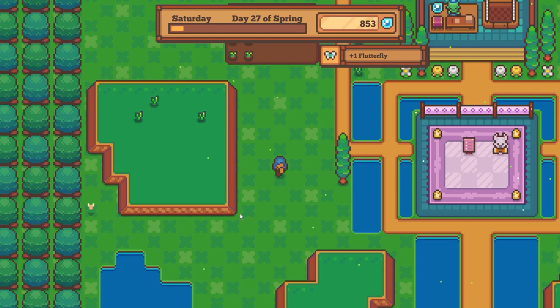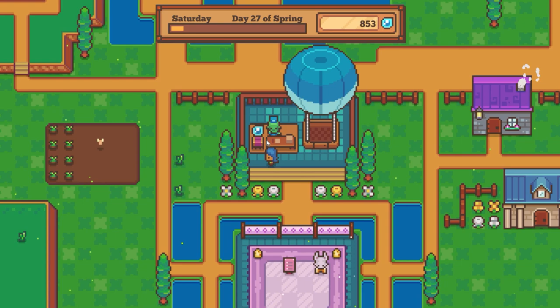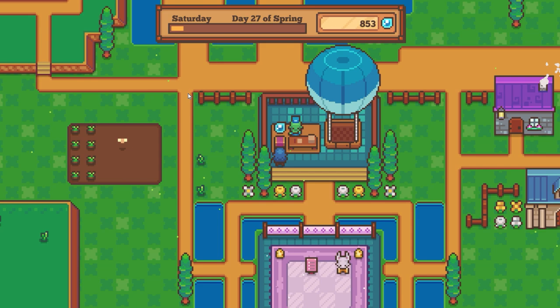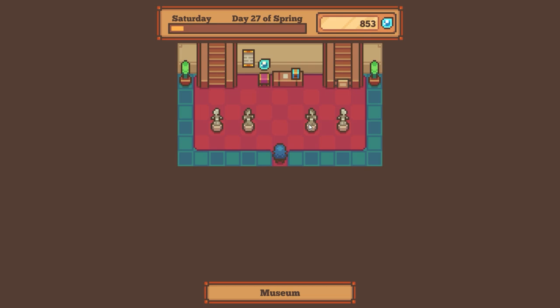I haven't done anything with this area yet — I'm still working on it. I play this kind of on and off. I've planted some stuff here. This is a hot air balloon which I use to basically travel. You can upgrade it with materials you collect, so you can travel to places where you can do mining and stuff.